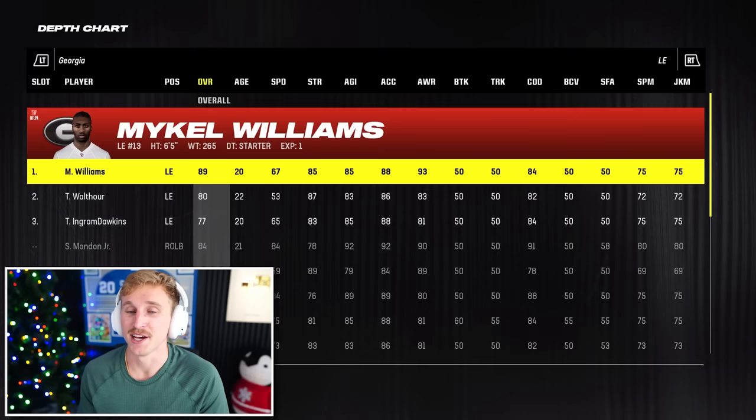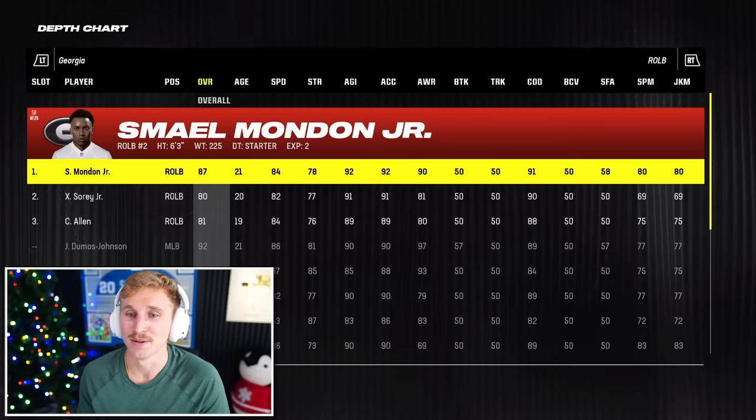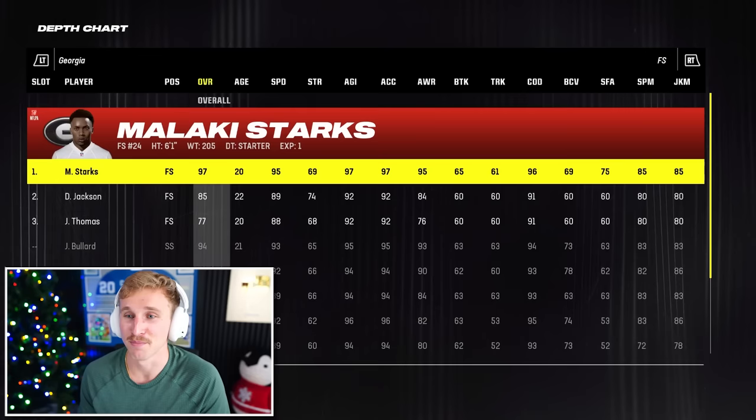And then on defense is where they've got a ton of monsters. Mikkel Williams, Stackhouse, CJ Allen. Dumas Johnson is a 96 overall at middle linebacker. Kamari Lassiter's a 95. Malachi Starks is a 97. And Javon Bullard's a 96. This is a no-fly zone on Georgia.